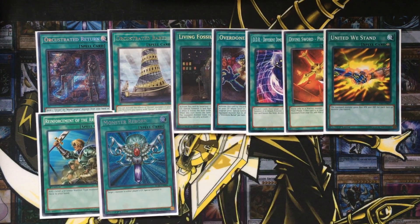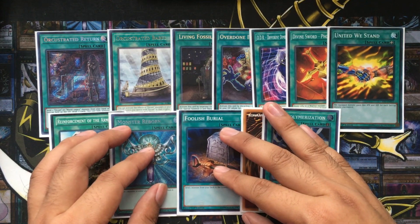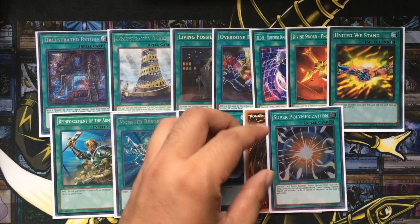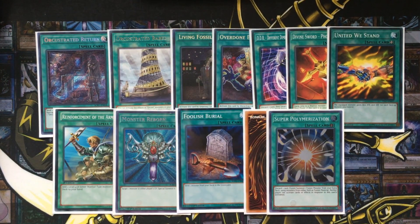I also run Reinforcement of the Army, Monster Reborn, Foolish Burial, and two copies of Super Polymerization. I'm not sure if anybody else decided to main deck Super Polymerization, but I decided to — just because of all the decks out there right now. Thunder Dragons is still a thing; it actually won a YCS in Knoxville, Tennessee. It's also good against Salamangreat to out a boss monster like Heat Leo or Violet Chimera, and good against other dark monster-based decks. It's good in mirror matches because I'm running Starving Venom Fusion Dragon. Monster Reborn and Foolish Burial are also pretty good extenders.